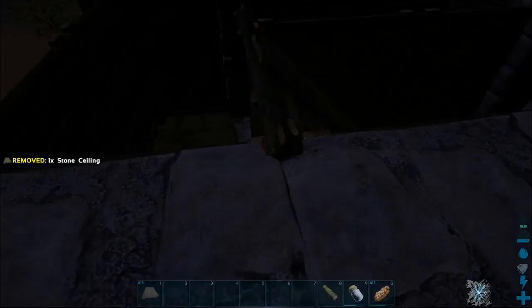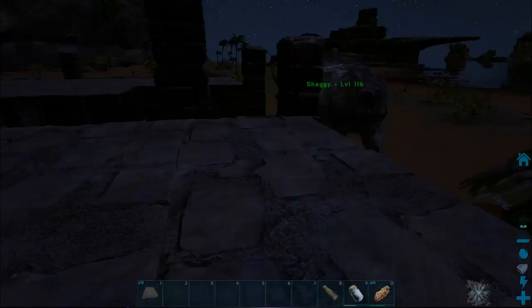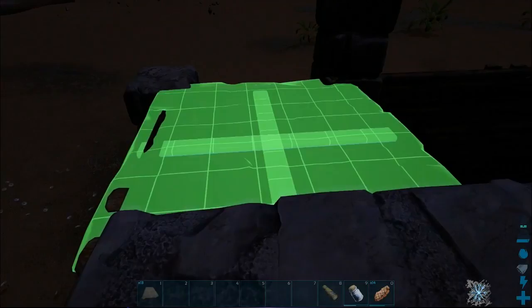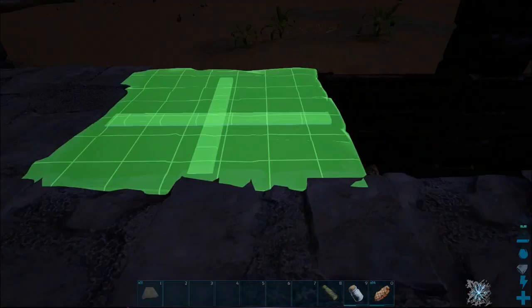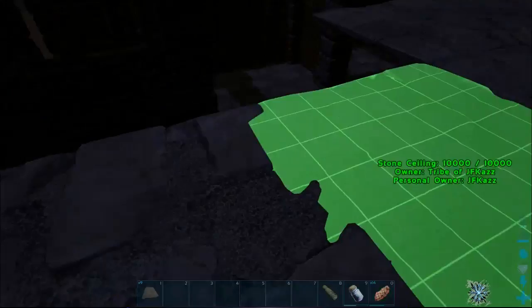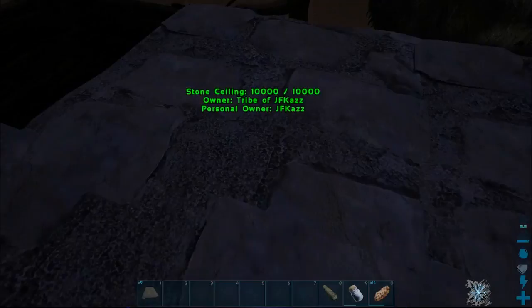It looks like it worked. There's a little gap here but that'll be all right. Now that I'm up here, it wants to snap to the wall instead of what I've already been building — and that is the joy of building with ARK. It's so finicky and you just have to make sure everything is aligned the way you want.